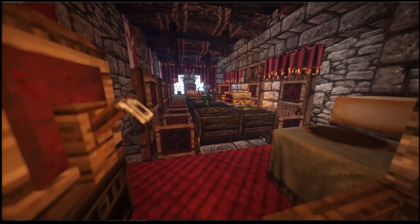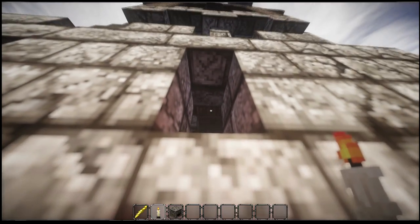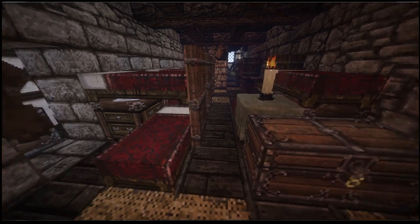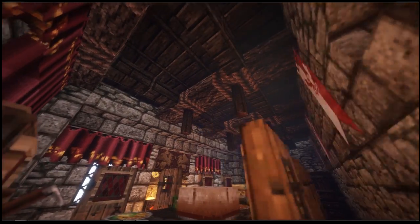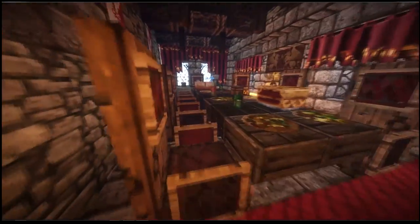Oh my god, I didn't know this existed — where does this come from? There's another bit I didn't even notice. Anyway, that's cool. We're above the main hall now, I'm guessing. There are loads and loads of red curtains here, which looks really good. Looking down this table — even though it's slightly off, it's actually completely fine.